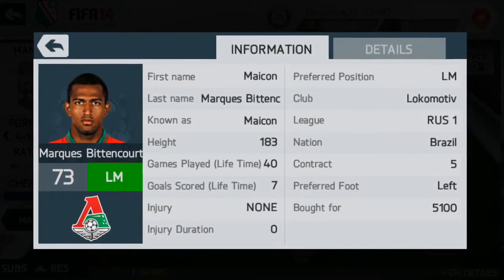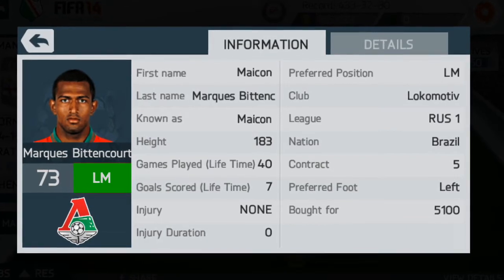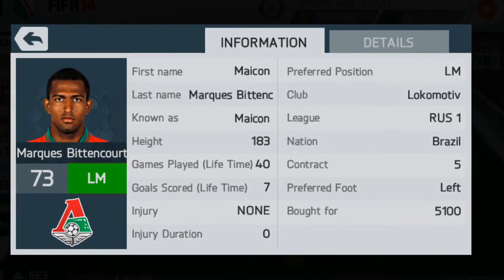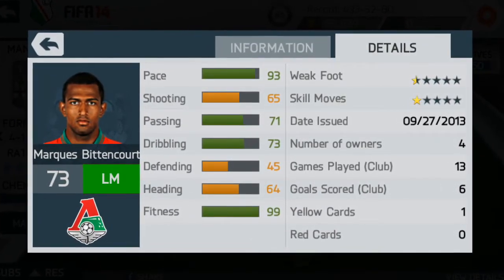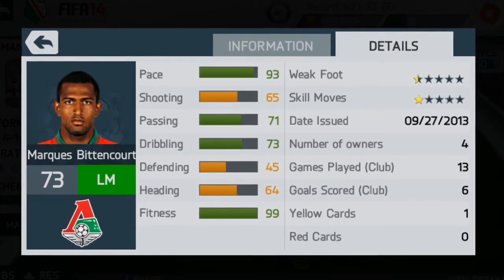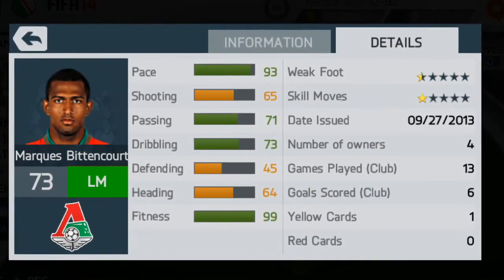My left mid is Mayakon. I bought him for 5,100 coins and he's been one of my favourite players in this team, probably because he's one of the fastest players in my squad. He's also got very good crosses and his dribbling is quite decent as well.